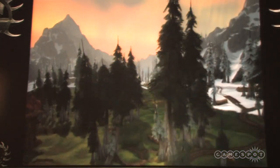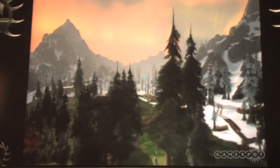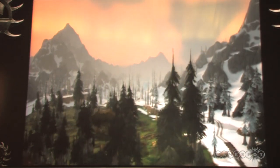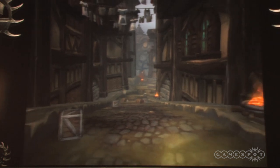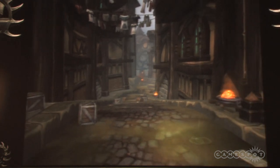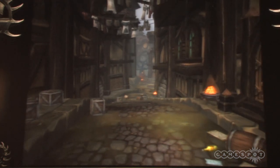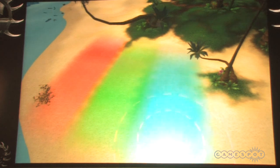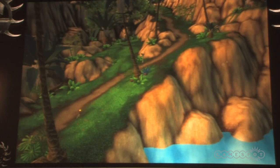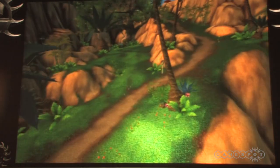You can also see twice as far now than you ever could when we first shipped the game. We even have environment textures we can paint right onto the ground that reflect the sky. What you're seeing here is one of my favorite newer features — this is called vertex shading. This lets us tint and color the textures in a way that was never possible with tile sets alone.